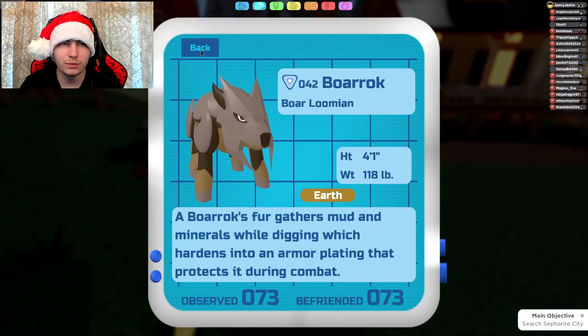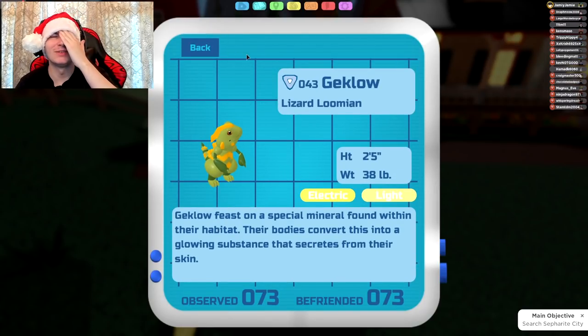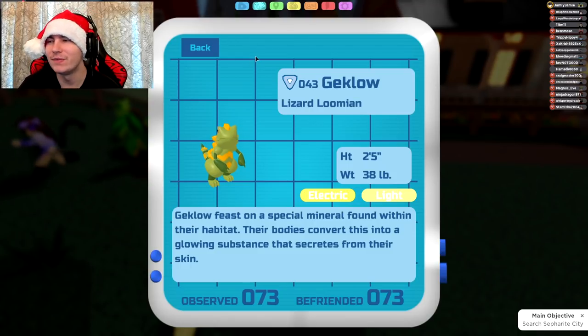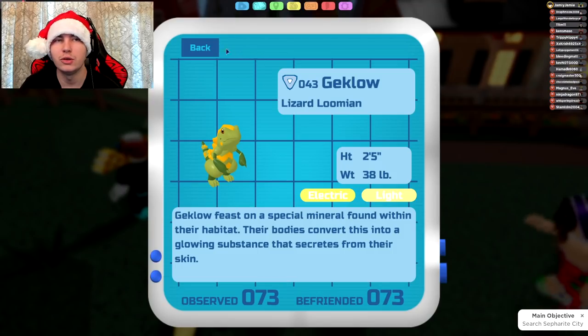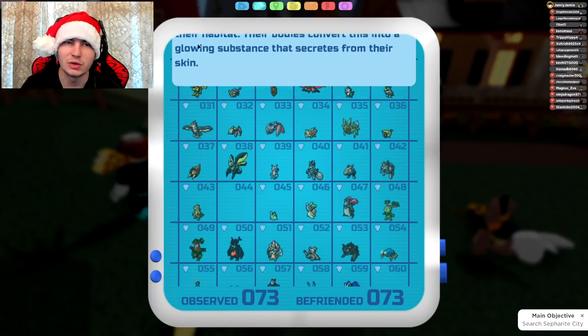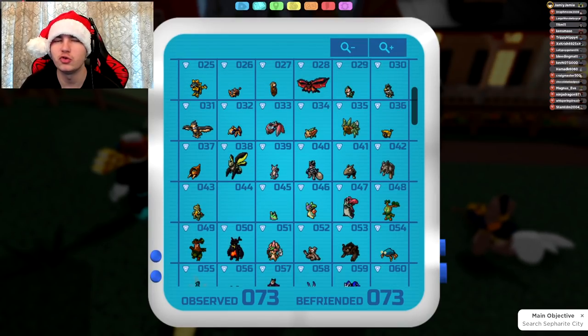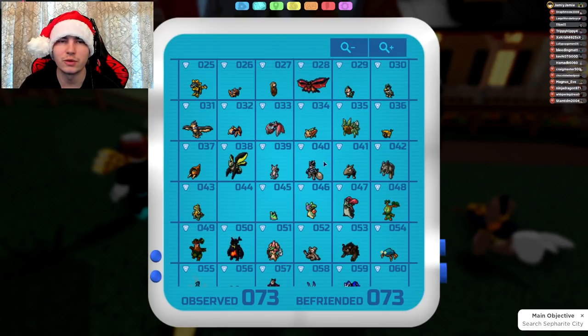Next up is Geklo, which also doesn't have an evolution link yet. It gets Lusseloo, Thunderstrike, and Earthquake — some pretty good moves. Earthquake might seem weird to some people, but it's because you haven't seen the evolution yet. The evolution should have access to it. Plus, you're probably not going to use it anyway because Geklo is a range attacker — its range attack is a lot better than its melee one.